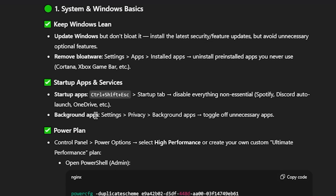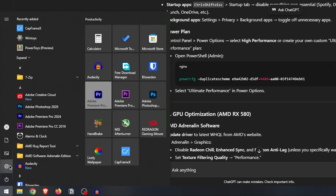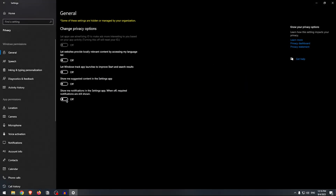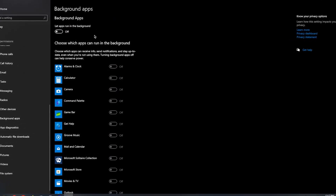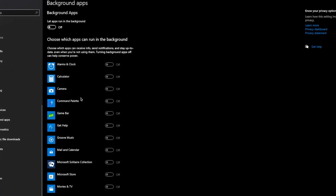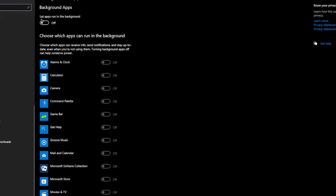The other thing it wants me to do is disable any background apps from Windows Privacy settings. We'll head to Windows Settings, then Privacy settings, scroll down to background apps and turn it off. For Windows 11 users, you'd have to go through each app and disable background activity individually, but in Windows 10 you can just toggle the switch off.